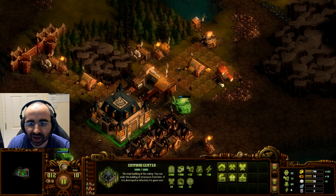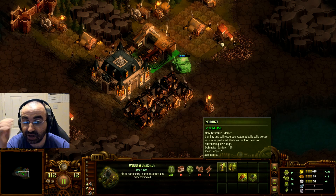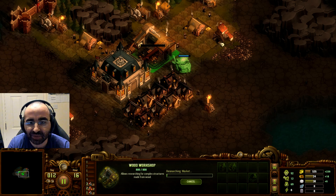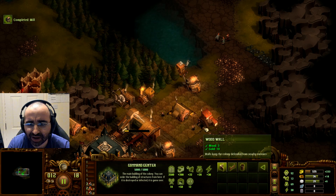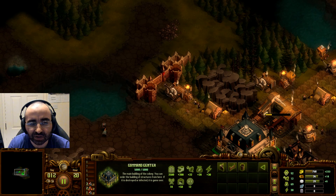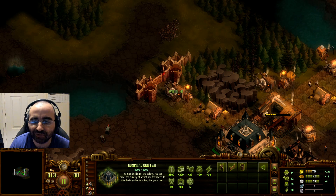Next we could build the stone workshop — research it to allow us to build stone structures. The market is also very useful: it can buy or sell resources automatically, sells excess resources produced, and reduces food needs of surrounding dwellings. Let's make a market and position it to affect all the houses. Going back: in this game, if zombies attack from one direction and hit a wall, they're not going to automatically run around and attack from another angle — they're mindless and will just keep smashing through. So you have to not only defend, but put archers in the towers.